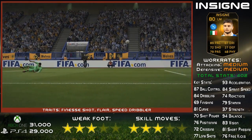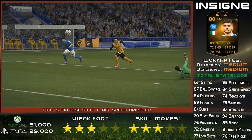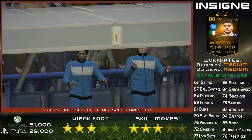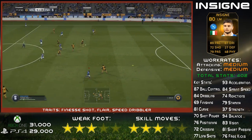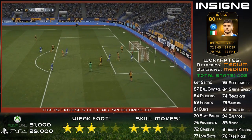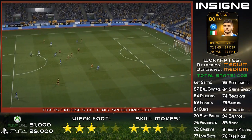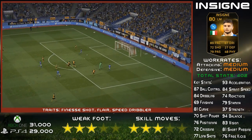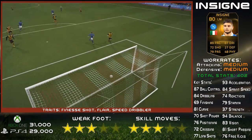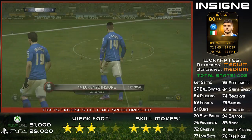If you do play him at left mid, don't expect much defensive work. While he is a little bit of a terrier, he's got the pace to sort of get back and maybe throw the odd challenge in now and then, it's not really going to be much more than that. His strength is very poor at 37, and obviously his tackling is pretty terrible. But you're really buying him as an attacking player, and that's why I suggest playing him at left wing or left forward. He's got 94 balance, and with his speed and dribbling, the low strength is almost not that much of an issue.